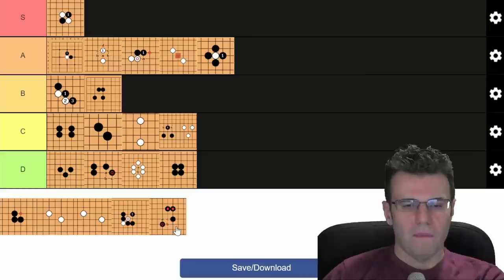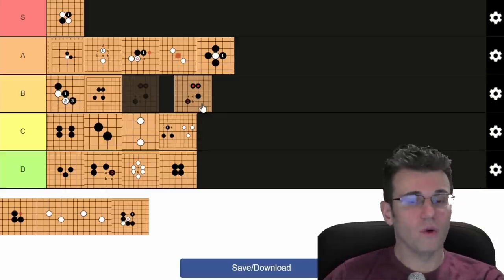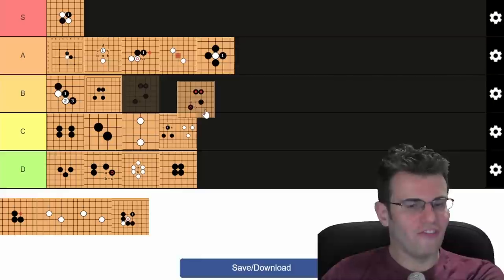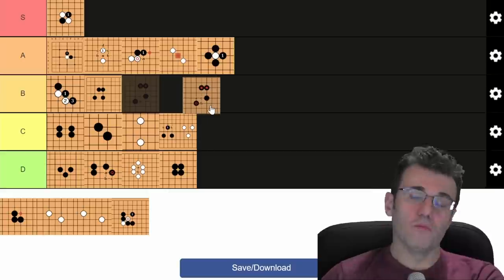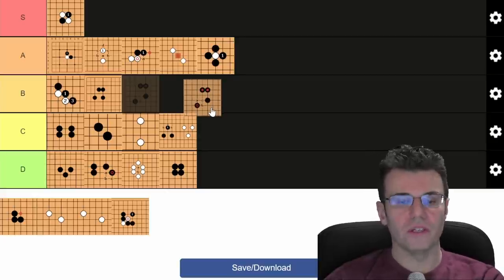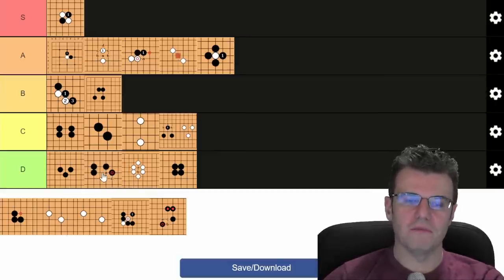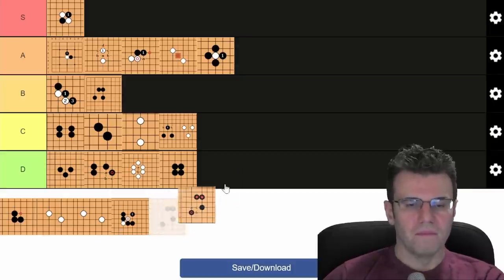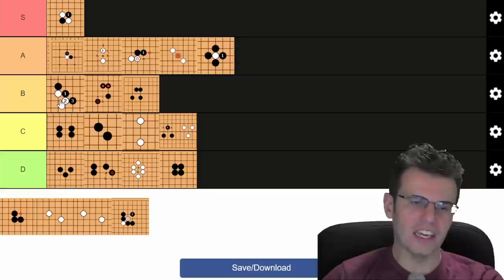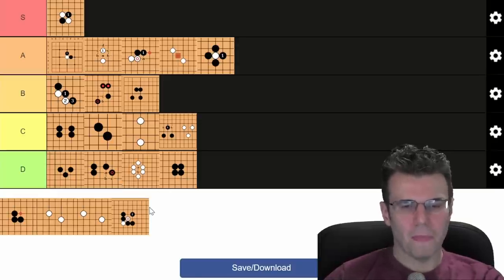The loose table or tippy table — halfway between a bamboo and a table shape, with one stone out of place. I actually like this one better: it's faster, you can make eyes out of it, it's more flexible. When your opponent pokes it you turn it into a good shape naturally, whereas with the modified bamboo, a poke forces you to connect and you've just made an empty triangle. Tippy table is better than the table shape, though not better than double hane. B tier.